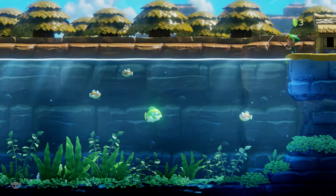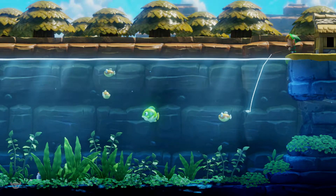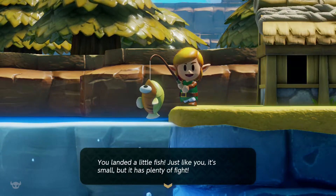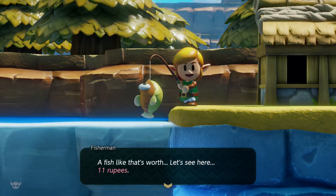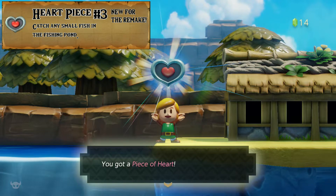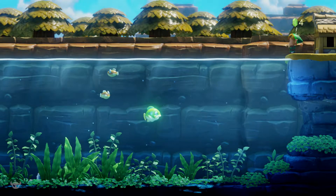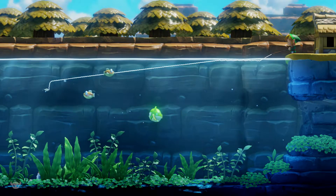Oh, that one got away. I got a fish! You landed a little fish — it's small but it has plenty of fire. A 10.05 inch run. That's worth about 11 rupees. Wait, what? That's supposed to be in the big fish — why did I get that from the little fish? That's not supposed to happen. That's literally why I was going for the big fish, not just for the money, but because it gives you a piece of heart.